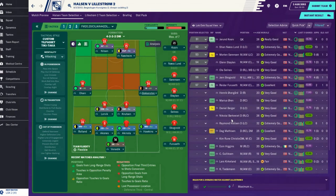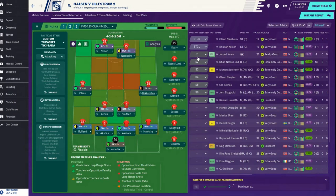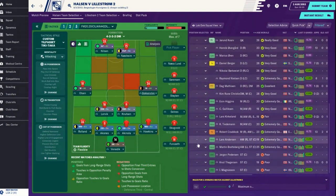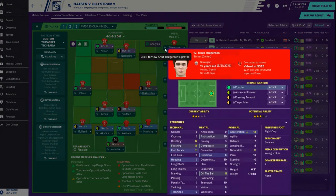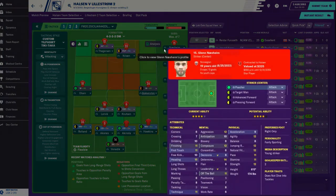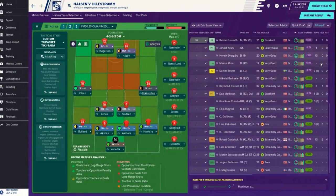Thorgerson as my striker. Let's see - let's go ahead and put Thorgerson in there. He's got 14 finishing as well. I want to give him a start - I'm going to start him in place of Nesham. It's probably stupid being that Nesham is one of our leading goal scorers.